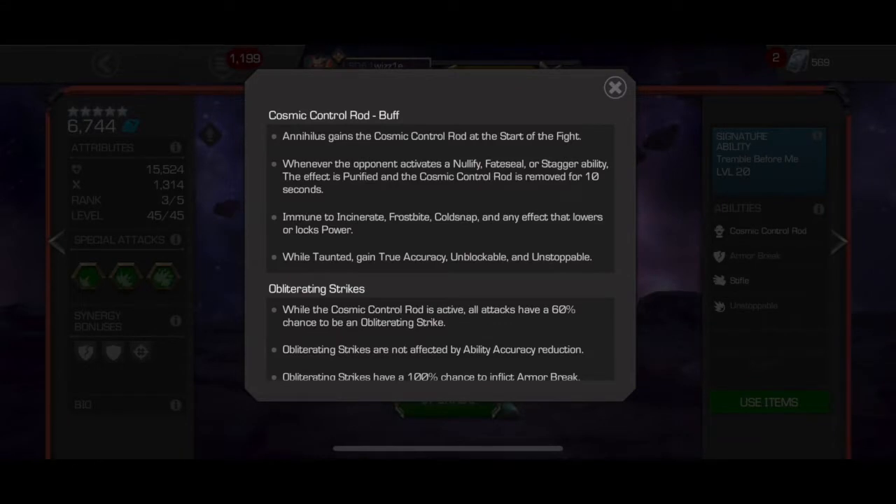So let's take a look at the Cosmic Control Rod. It's a buff, so it can be removed. Annihilus gains the Cosmic Control Rod at the start of the fight. Whenever the opponent activates a Nullify, Fate Seal, or Stagger ability, the effect is purified and the Cosmic Control Rod is removed for 10 seconds. He is immune to incinerate, frostbite, cold snap, and any effect that lowers or locks power.